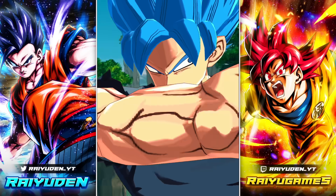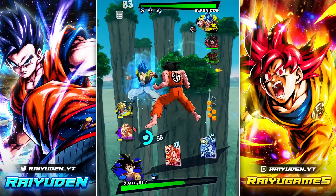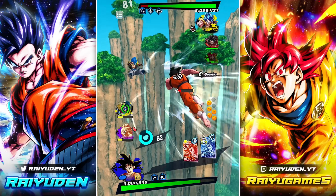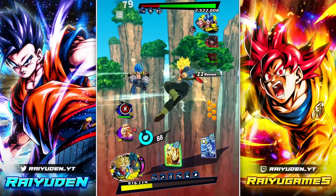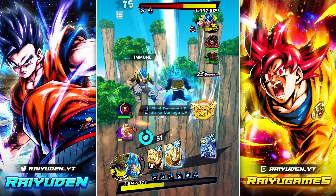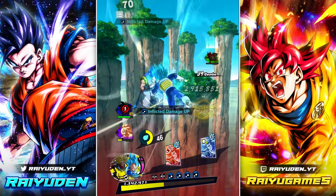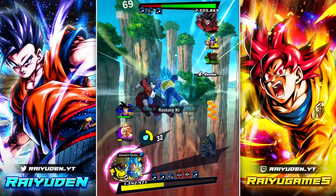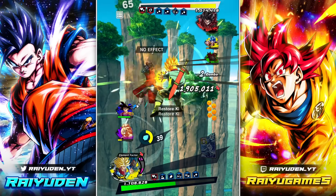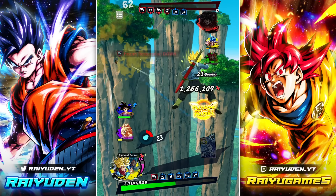Nothing says Dragon Ball Legends like your character's inability to go for taps. He's probably gonna go for a single tap and then lead that into a rush, so we just gotta be careful. There's that beautiful cover. Yeah, let's go Vegeta. I actually didn't mean to do that drop — screw it, we take those. Get cooked, dark type!